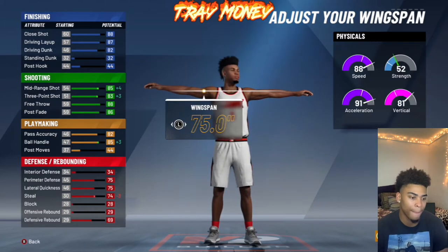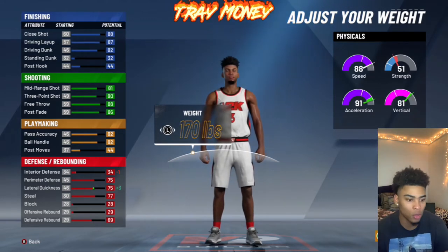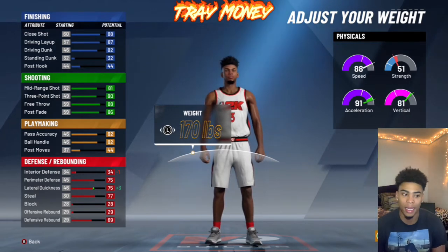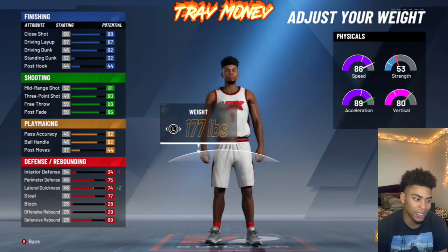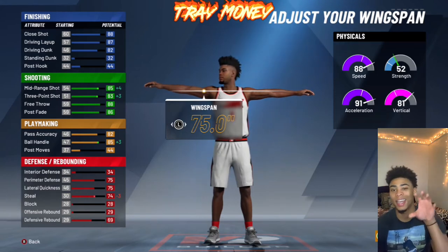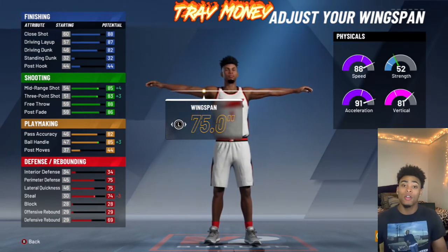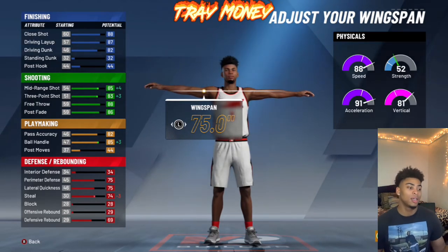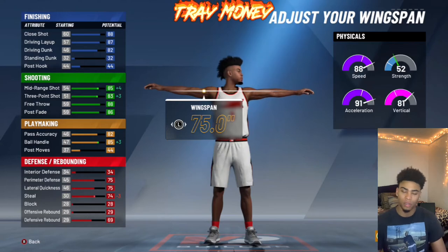For wingspan, we're going to go all the way down. The weight gives us a 91 acceleration and an 81 vertical — that vertical is going to be clutch for alley-oops and layup animations off my dribbles. Wingspan all the way down gets us an 85 mid-range, 83 three-pointer, and 85 ball handling. We do lose three on steal, but we can get pickpocket for that. Our ball control goes to an 85 — that allows us to speed boost off-rip at 96 overall, but with this build, if you just score at all, you can speed boost off-rip anyway.